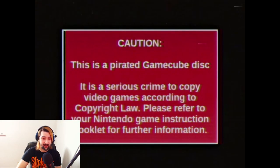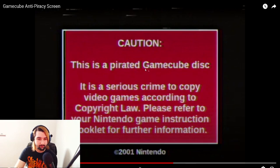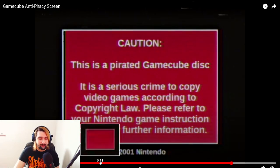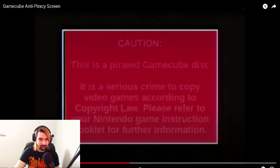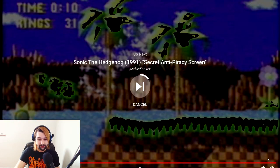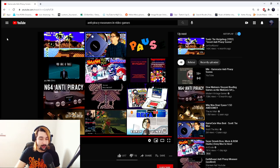GameCube anti-piracy screen — let's take a look at this one. Oh my god, that is creepy. 'This is a pirated GameCube disc. It is a serious crime to copy video games according to copyright law.' It says the same thing every single time. It's just a blank background and then this red text shows up, and then that eerie music starts playing with those eerie sounds. It works — I'm not even a video game pirater and this freaks me out.